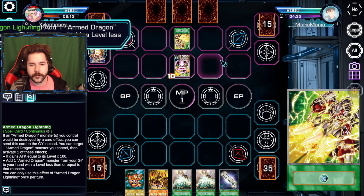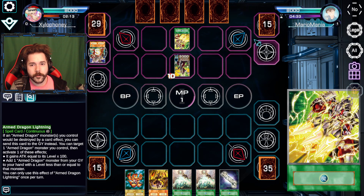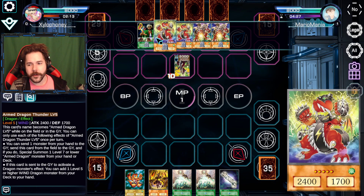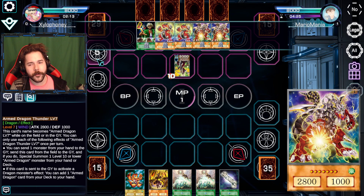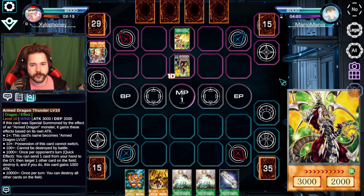My hand doesn't guarantee greatness just yet. I'm going to do this, which allows me to add an Armed Dragon to the hand. Since you skipped right to the 5s — although you do have two 5s in your graveyard, but you might not want to ditch them. I think I'll just end it right there.